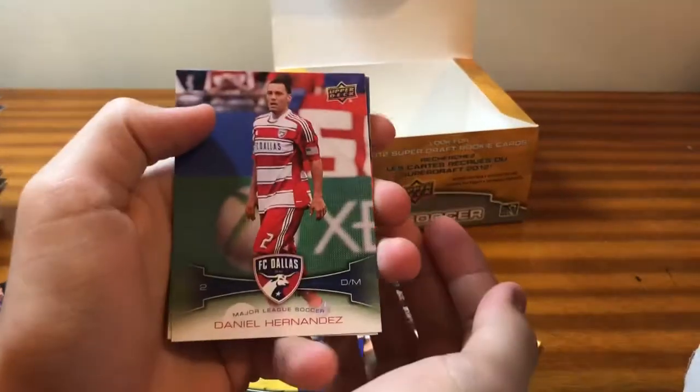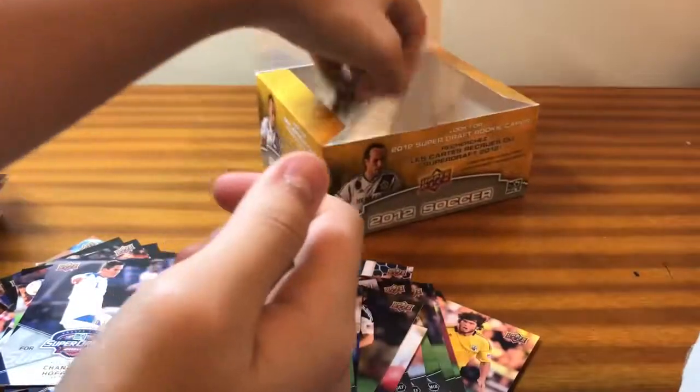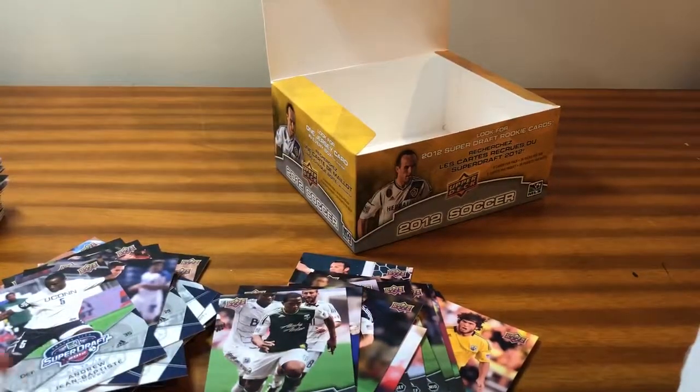These things aren't worth much. Last pack on the right side of the box — let's see what we get. Chandler Hoffman Super Drafts and more base. Second to last pack — here we go. Debut. And last pack — here we go. Super Drafts, base. So we have an enormous stack, two stacks actually, of base cards.